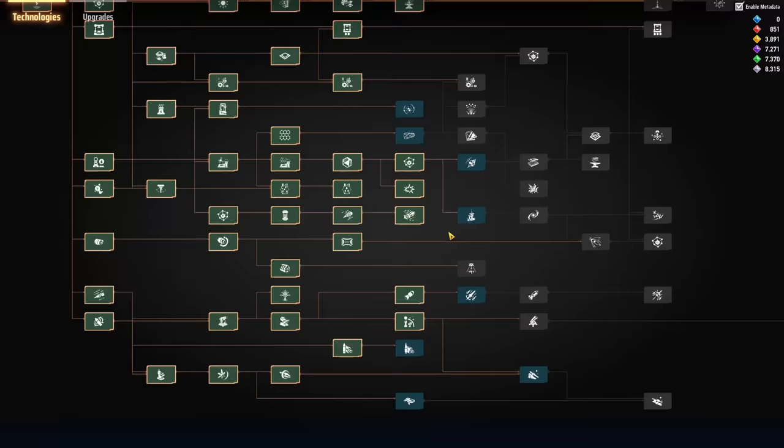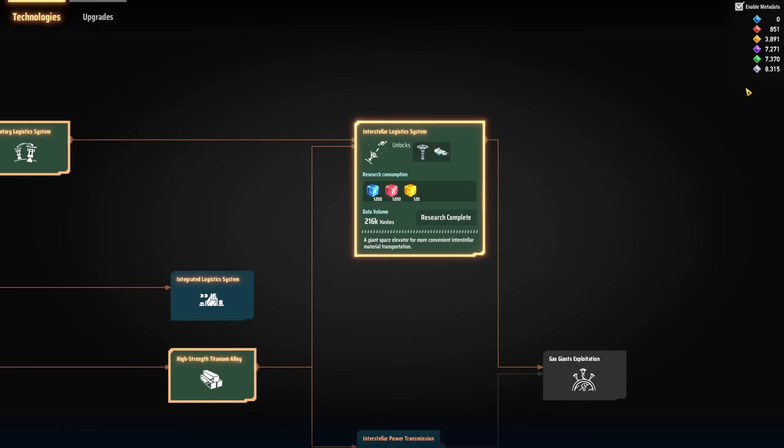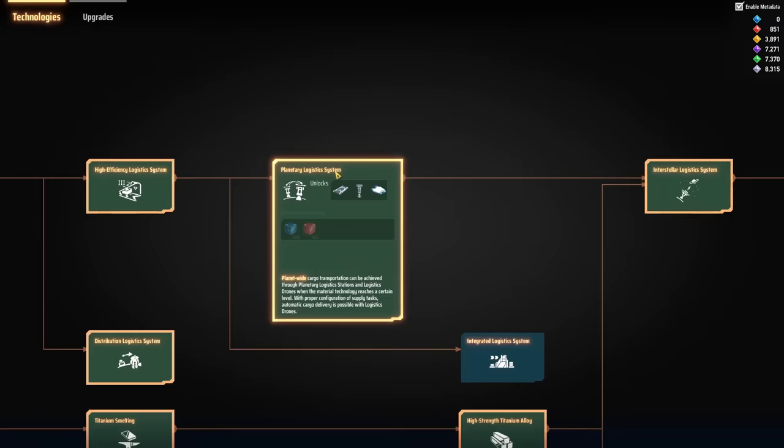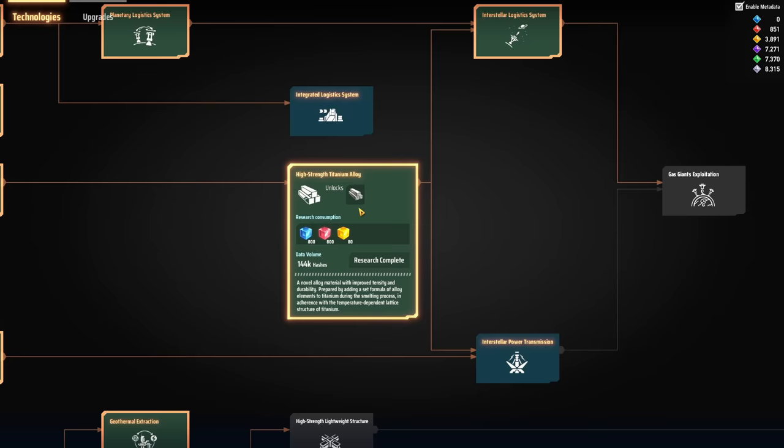Looking at the tech tree, I've already unlocked planetary logistics — I unlocked it with some metadata from a previous run, but you don't really need it. So what we need is pink containers and titanium alloy. Processors we got from another planet, and titanium we got from the lava planet. So we need to make high-strength titanium alloy, which means sulfuric acid.